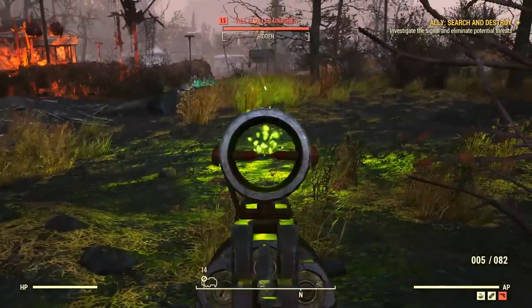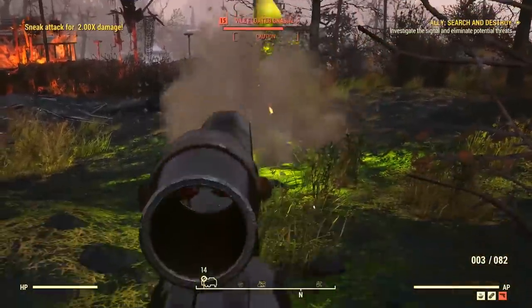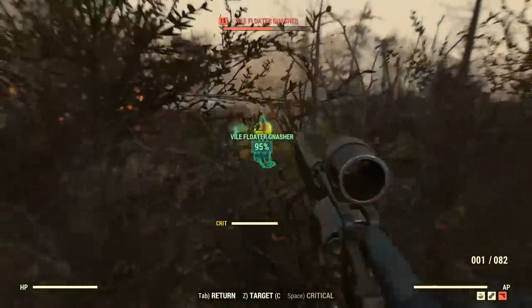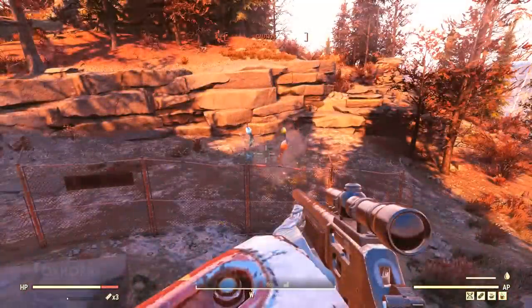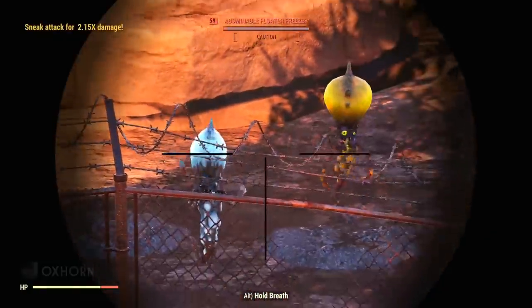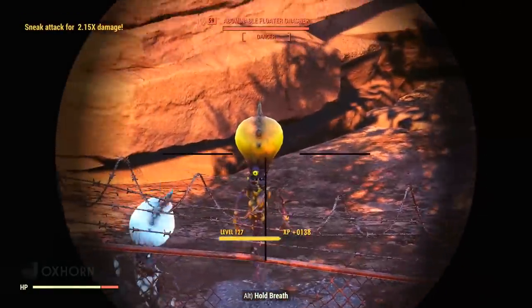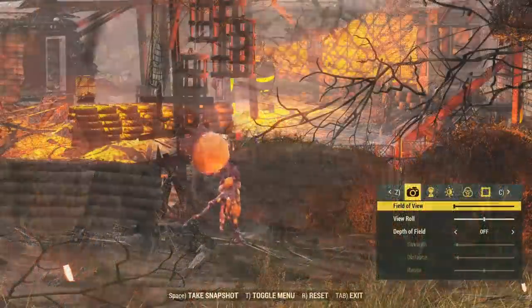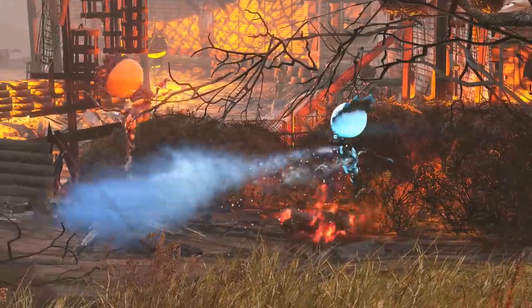Beneath the rising bubbles is a wriggling little worm. We can't target these in VATS, but outside of that we can still shoot the little worm. If we shoot it, or if we get too close, the floater rises from the ground and reveals himself. There are three primary types of floaters. First is the floater freezer — these are bright blue, and they shoot a freezing breath at us.